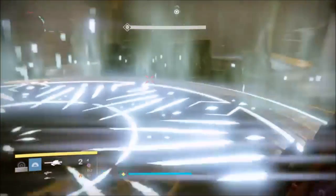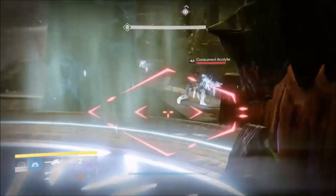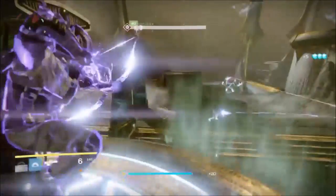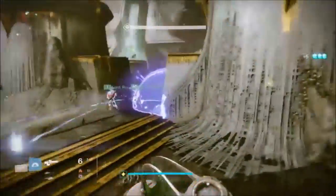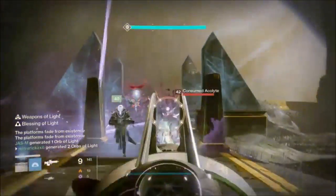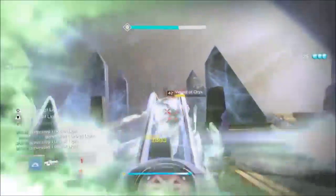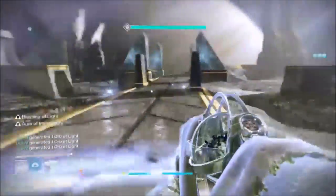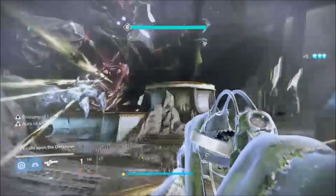Duck down to avoid any acolyte eyes. Wait for the runner to call out that they have the spark — tether the middle road, then head for the bubble. Once in the bubble, achieve the blessing, wait for the runner, then DPS down any adds, vessel, and light eater knights. Get ready — next will be in plate two position.